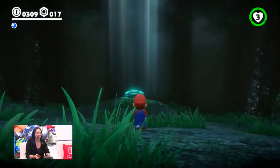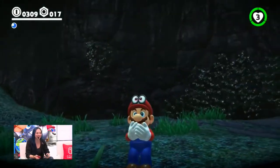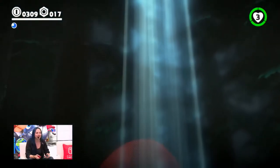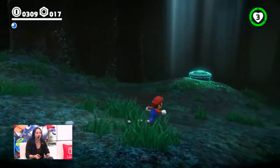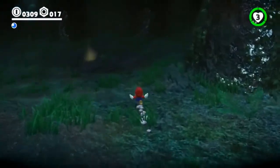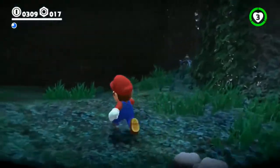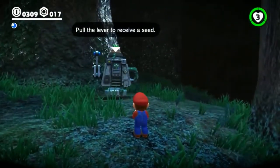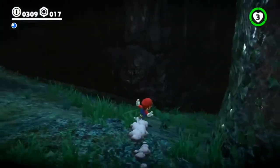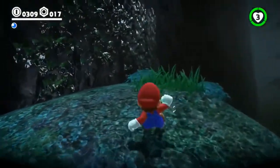Mario's terrified — he does not want to be here at all. Even Cappy looks startled. We won't leave him down here forever, but I just want to appreciate how this space looks. The ambient noise here — we're hearing a lot more insect calls, little cricket-type noises. There are a lot of goodies to be found down here. I don't want to show off too many because we want to hang on to some surprises. I feel bad for these guys — I feel like they got the short end of the stick when it came to job assignments for the Steam Gardeners. It's dark and cold.